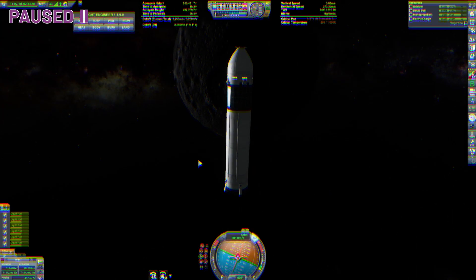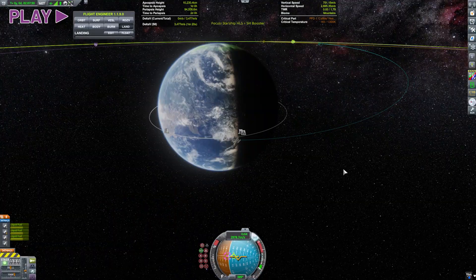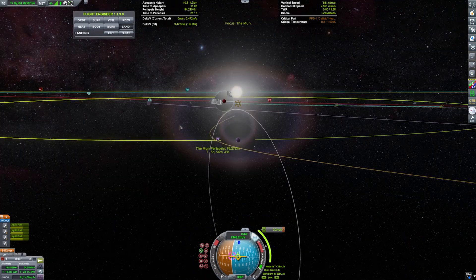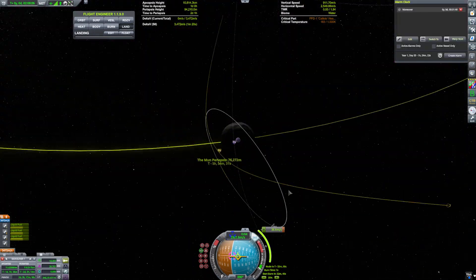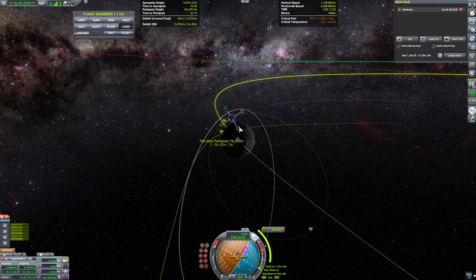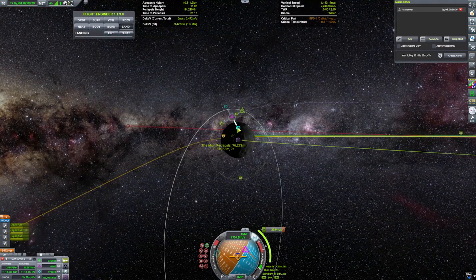or do we hit the rewind button? Yep, I messed up. So I went and found one of the old quicksaves I'd made just after completing my insertion burn to the Mun, and started planning some maneuver nodes to correct our trajectory and put ourselves in a neorectilinear halo orbit.